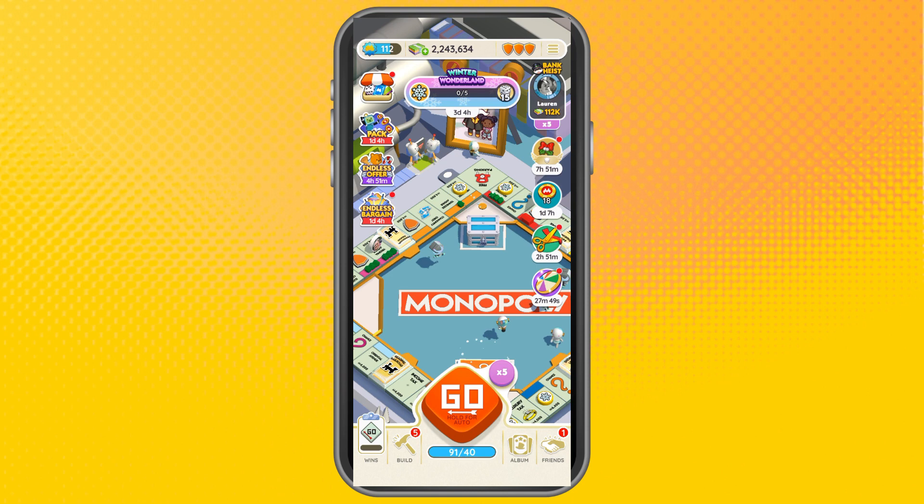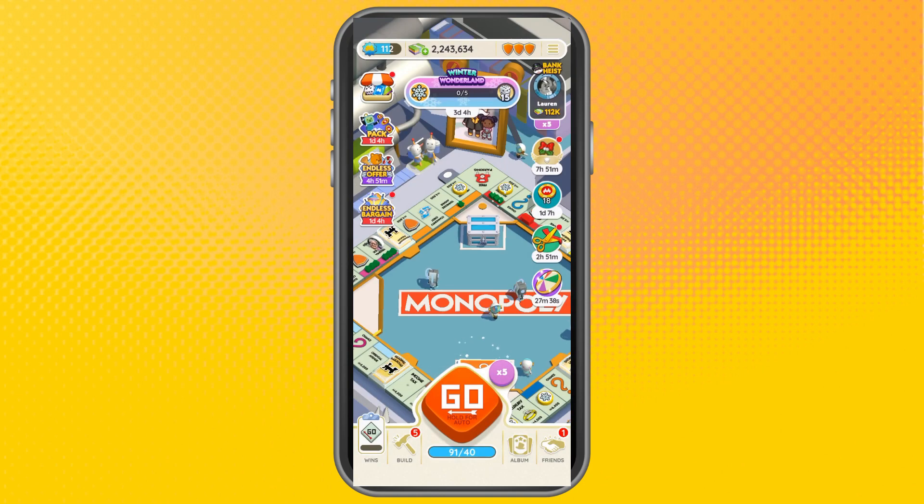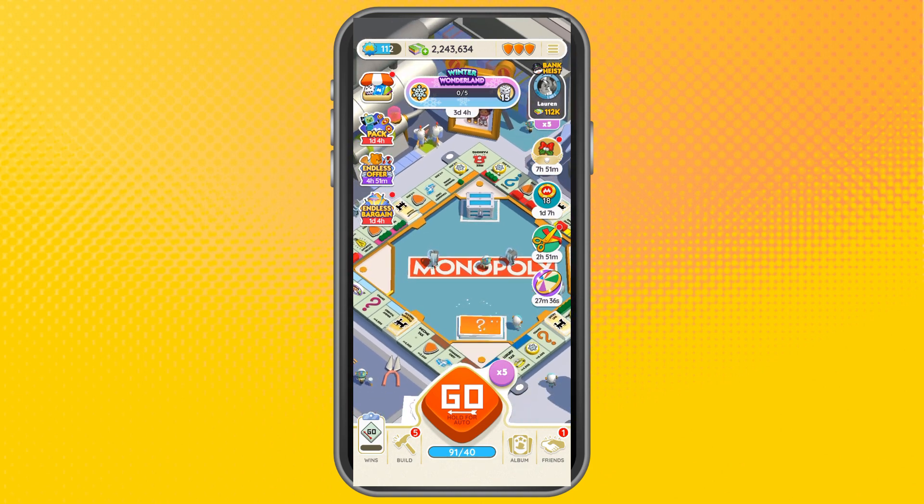Third, just play here to add your properties and tiles, or you can spin the wheel to get a chance to get some stickers.